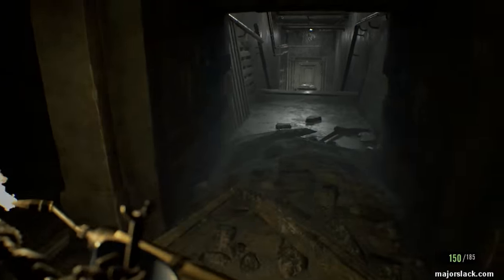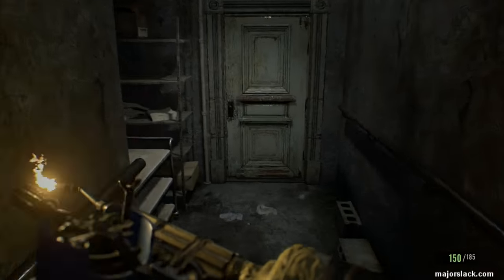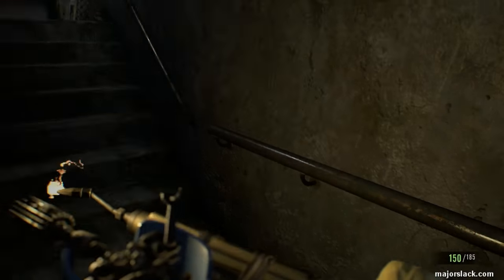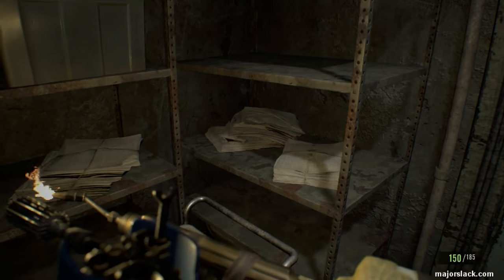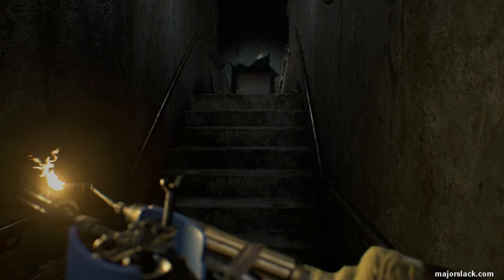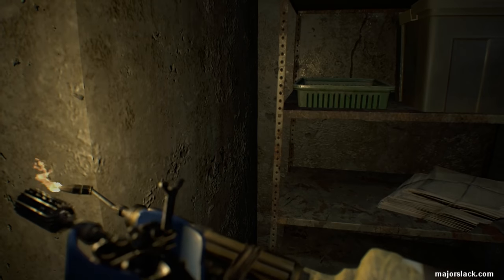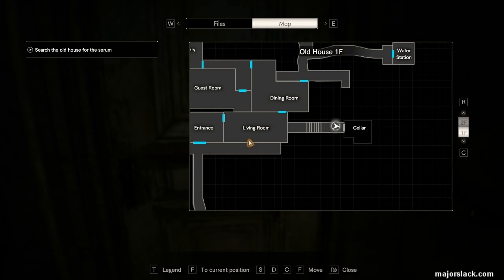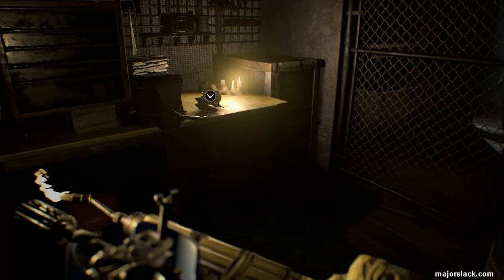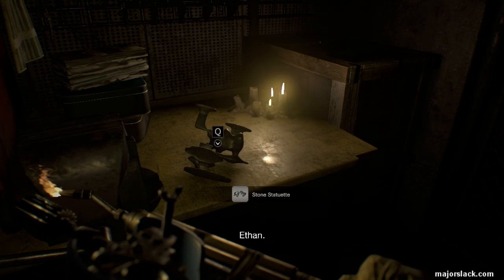Now we can go in here into this little cubbyhole that was revealed after burning that hive. Down here there's an anti-coin somewhere — there's the anti-coin. And there's something else. Let me look at my intel — just the anti-coin at the bottom of the stairs. And go into the cellar. In the cellar is a stone statuette — that's going to help us solve the light projector puzzle.